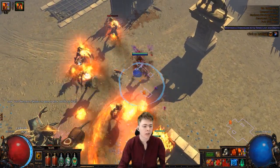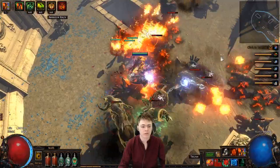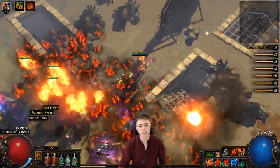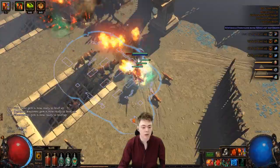I'm at level 39, so I'm just showing you a little bit of something so you can kind of see how the leveling process works. You just sort of run around, convocate stuff, ball lightning stuff, proc Elemental Equilibrium, do curse on hit shenanigans, and pick up mobs. This is like the first proper summoner I've played in quite a while.